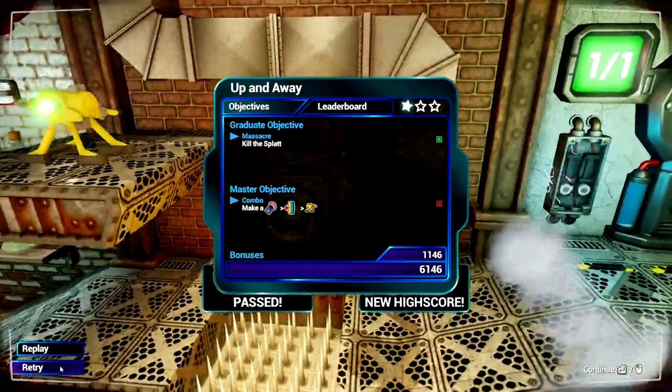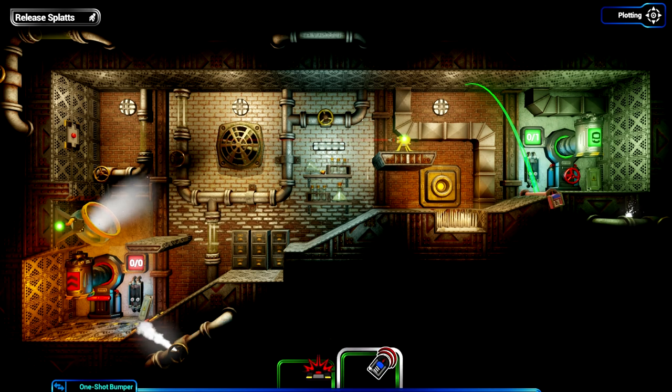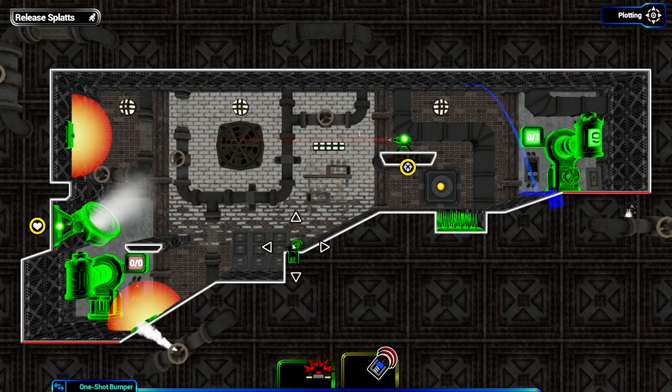Let's retry and see if we can do a better job. The graduate objective is just kill the splat, but the master objective tells me what I'm supposed to do. I'm supposed to lay a bumper, the bumper throws him into the blowy air thing, and the blowy air thing knocks him into the harpoon. The harpoon fires anything that crosses its beam, so all I've got to do is lay a bumper that throws our little frankensplat over into there.